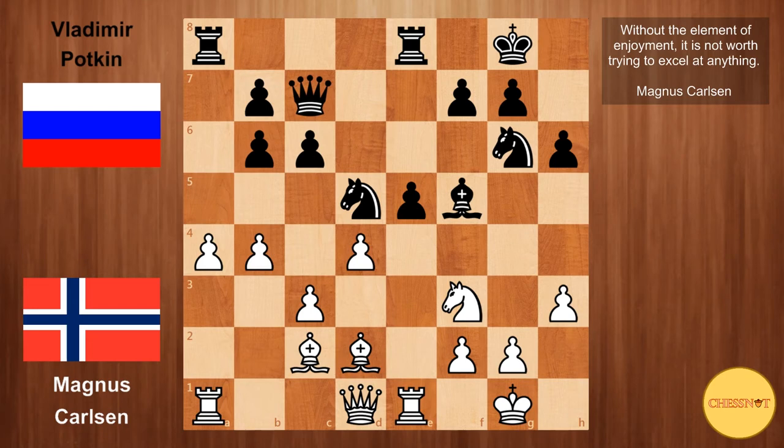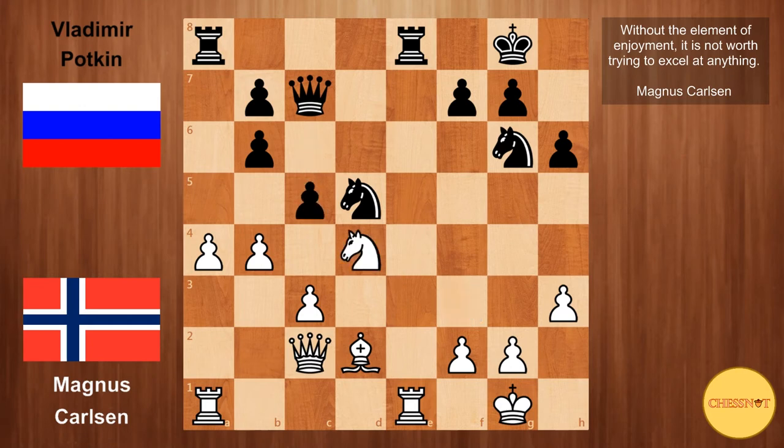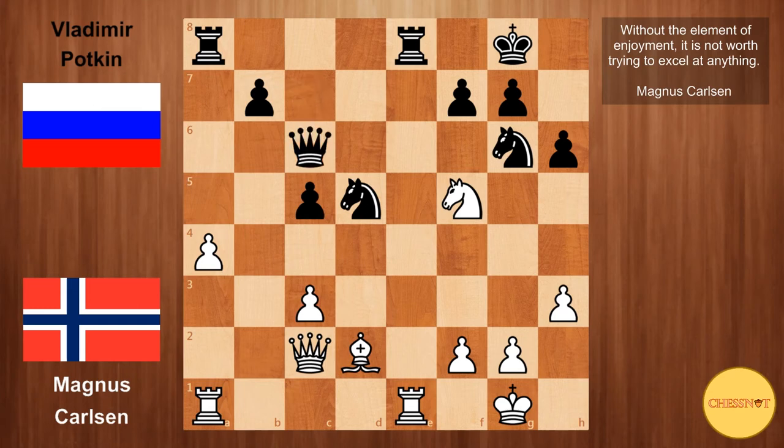Carlsen plays d4, trying to sharpen things up. Bxc2, Qxc2, exd4, and Nxd4, and c5 — a very logical move. This improves black's pawn structure while at the same time destroying white's. After Bxc5, Bxc5, black no longer has doubled pawns and white's pawns are isolated, but the position is becoming a bit sharp. Nxf5, Qc6 from Potkin — putting the queen on the nice h1-a8 diagonal, and at some point black wants to go Nxf4, threatening mate on g2.